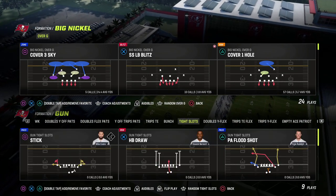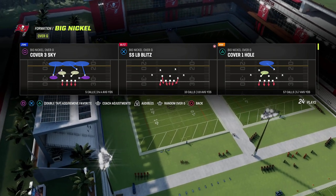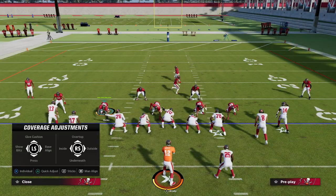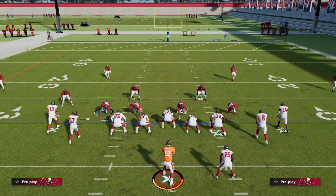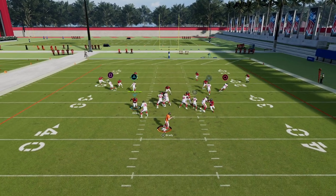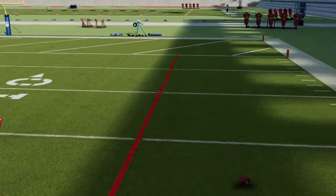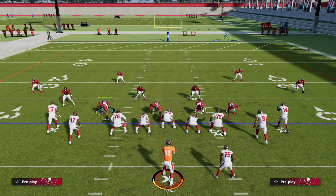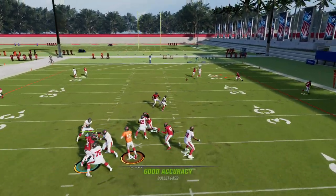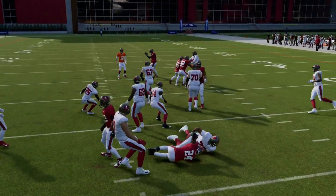This coverage is not only good against the bunch formation, but one of the most popular plays from competitive players right now is the bench concept out of the gun or gun tight set. You're going to see Cover 4 here does a great job defending this concept, which is very rampant in the competitive community — it's one of the best passing plays in the game, and match defense absolutely demolishes it.